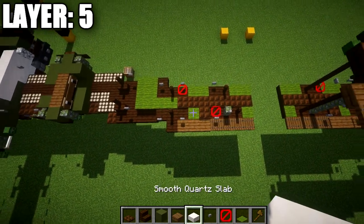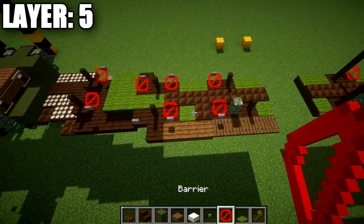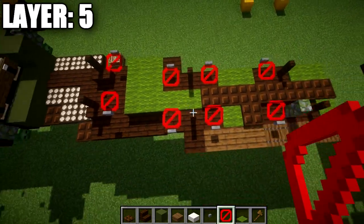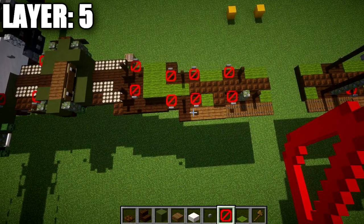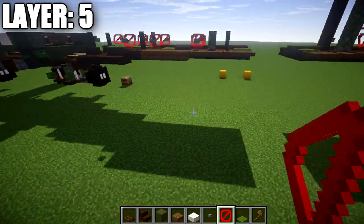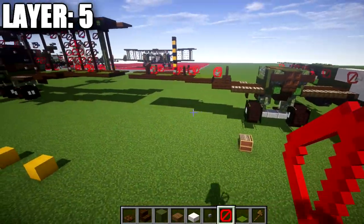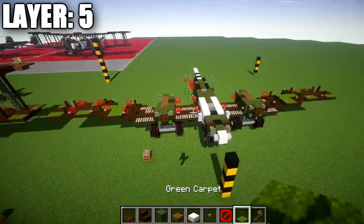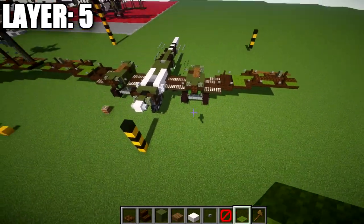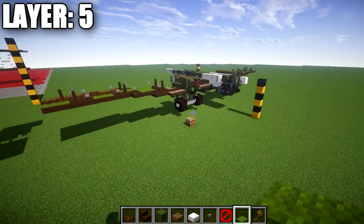You should get something that looks like this from the top of the wing. I'll hold a barrier block so you can see the exact placement. The barrier blocks make it a little confusing, but they definitely look better for the cabling. That completes layer five.